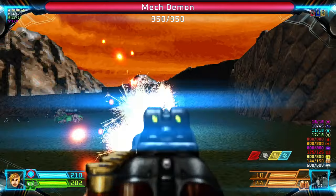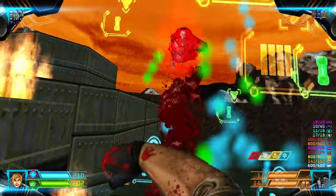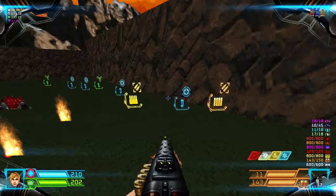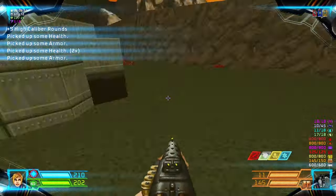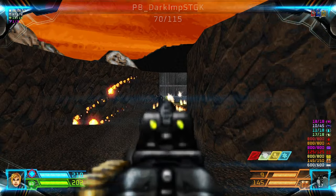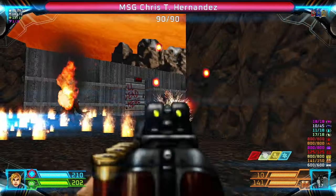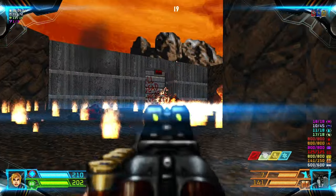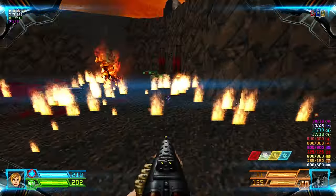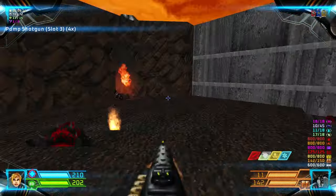Okay, ride this lift up. We have a pinky, and you can grab some ammo here if you need it. There will be an imp and some gunners here. Okay, that's all the enemies.